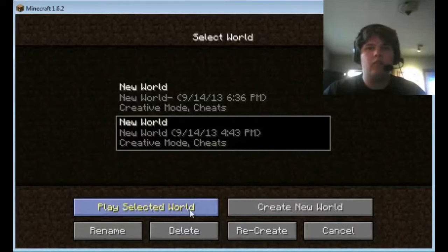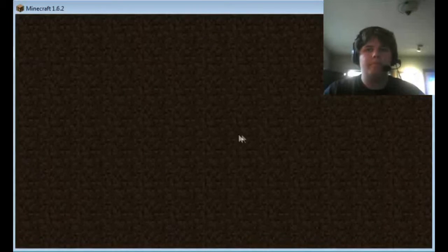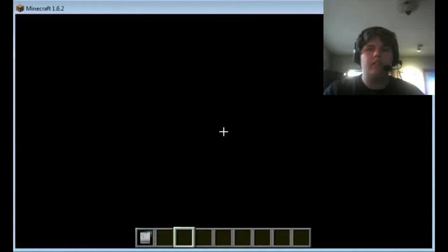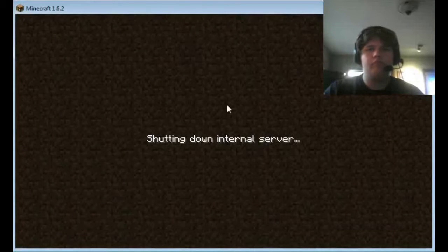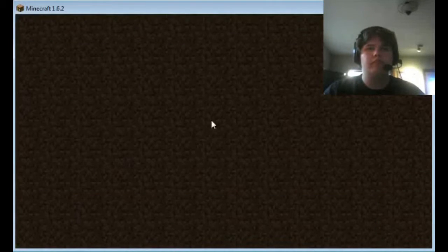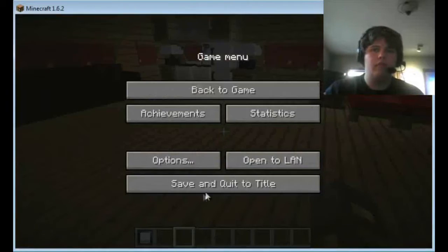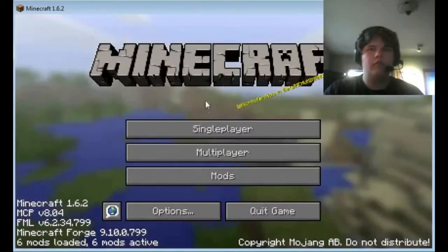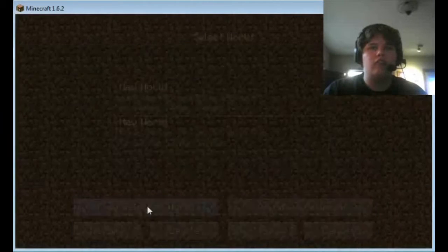This world right here is the one I displayed the so-far-completed textures — not much, but there are some flaws in the textures of course. That was the wrong one. It would be this world. Still wrong one. Okay, New World Dash — there we go.